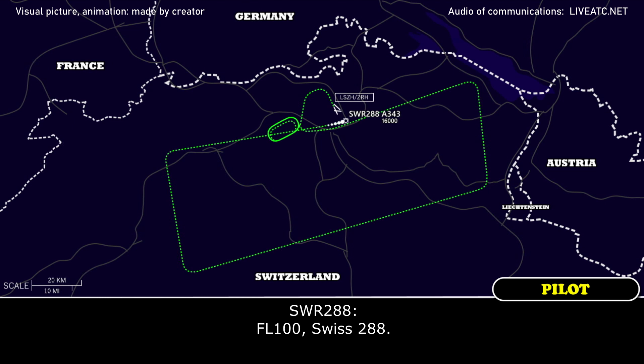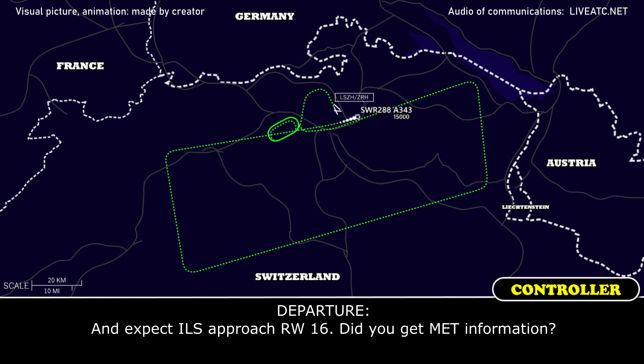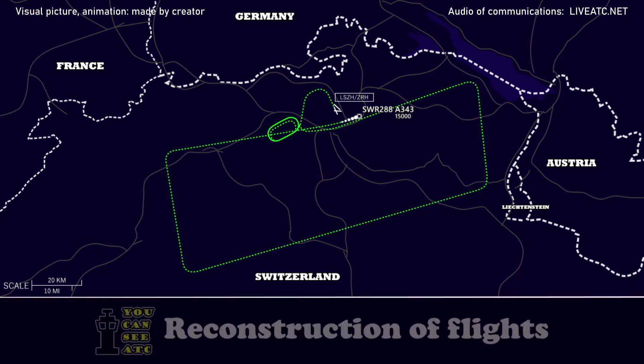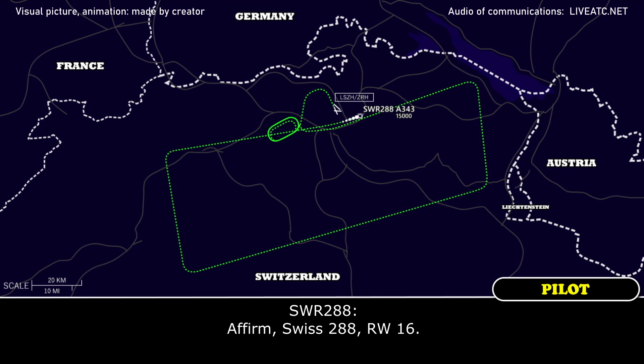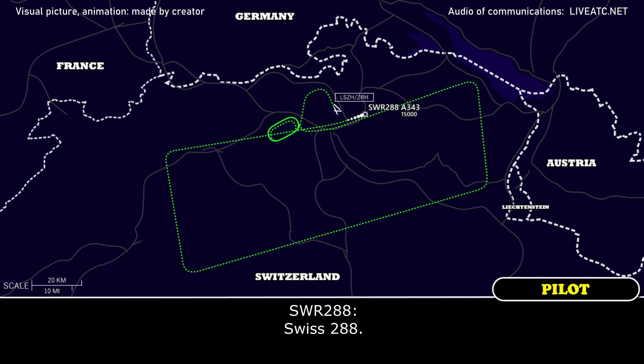Swiss 288, descent to flight level 70. Descent to flight level 70 with 288. Expect ILS approach runway 16. Do you have the METAR information? Affirm, with 288, runway 16. Roger, and when time permits we need to note the tons of fuel you dumped. With 288.